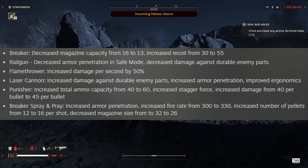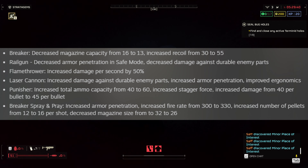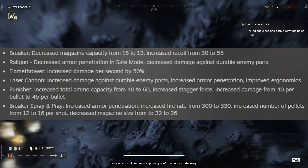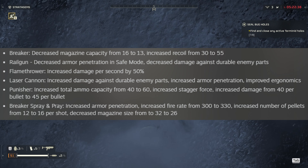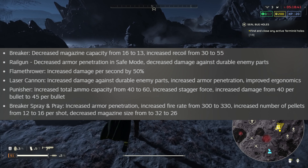The flamethrower received a buff, now doing 50% more damage per second, which is going to be very nice. The laser cannon now has increased damage against durable enemy parts, increased armor penetration, and improved ergonomics. Fancy.